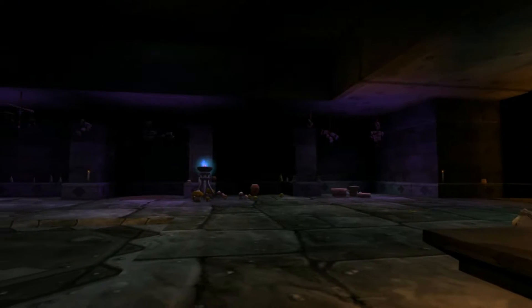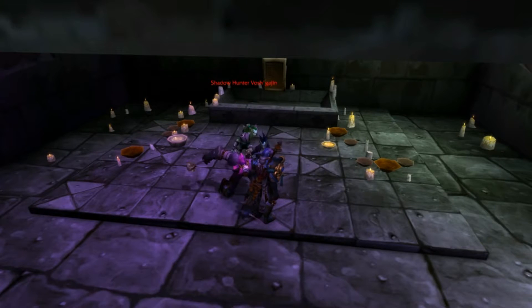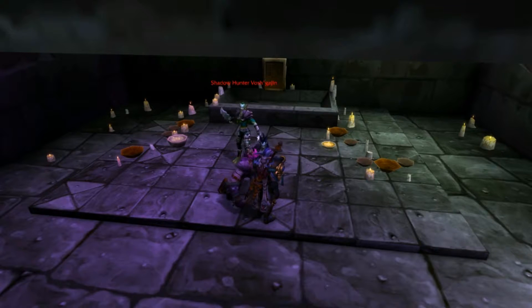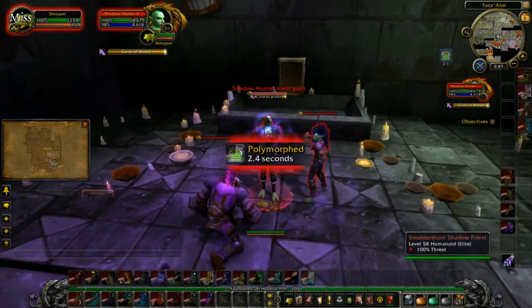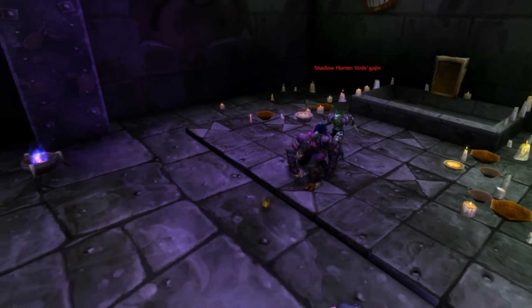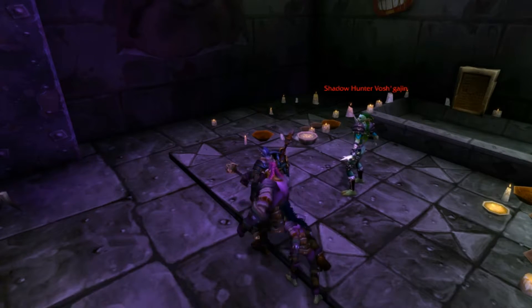Vashgajin is infamous within the Dark Horde for her magical expertise coupled with her mental instability — hexes and rambling seem to go hand in hand. This is probably one of the hardest bosses in this dungeon, if not in the entirety of vanilla dungeons. Vashgajin doesn't have many abilities, yet it's nearly impossible to clear without wiping at least once. She casts Hex on random players, transforming them into frogs for 8 seconds, doing so often enough that multiple party members may be transformed at once. She also casts Curse of Blood, which increases attack damage taken for all players within 10 yards. Casters should stand far away from the boss. The most consistent strategy is to ignore the trash mobs and burst her down as quickly as possible, and just pray that Hex doesn't hit the tank or healer too often.